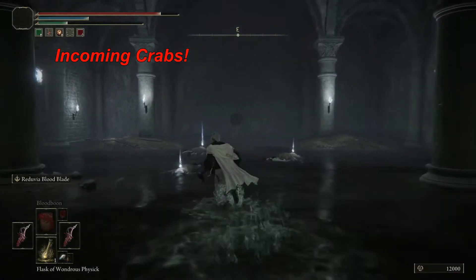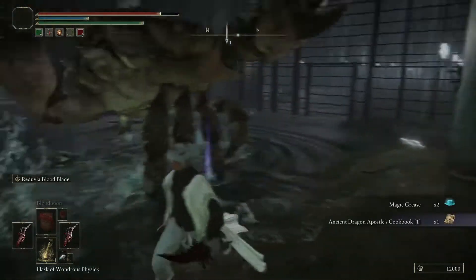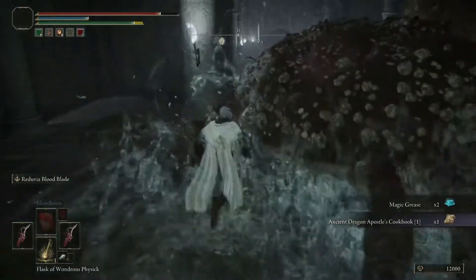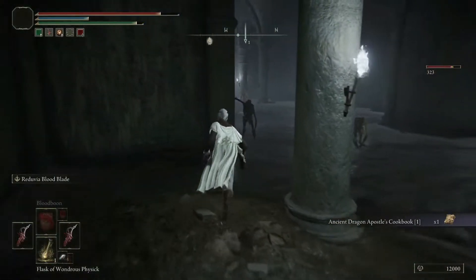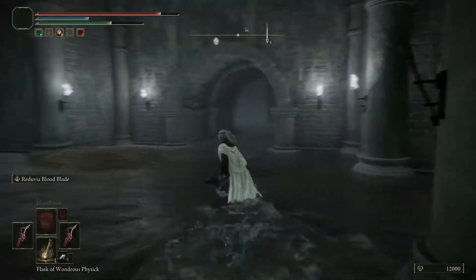Save yourself some HP by knowing that these huge crabs are going to pop up on you. Pick up that item, and I'll show you what it does later. You don't have to kill these crabs if you don't want to — they don't really drop anything besides crab meat and maybe crab eyes.